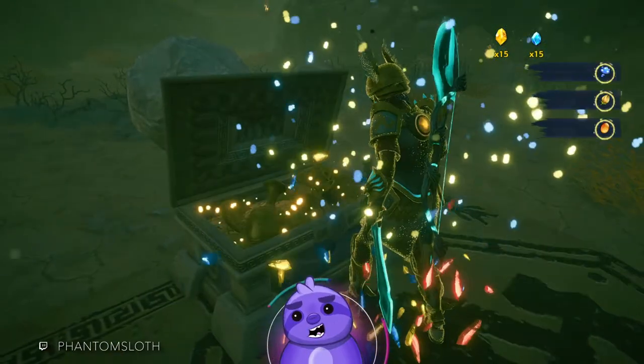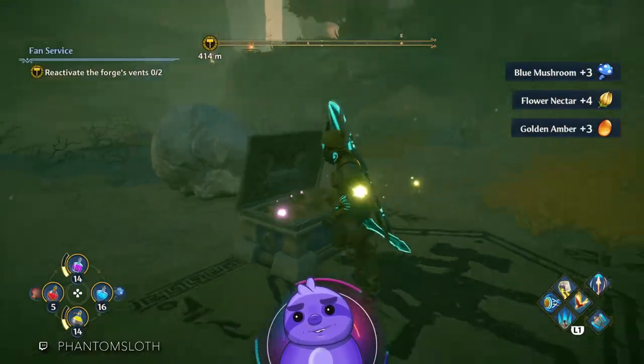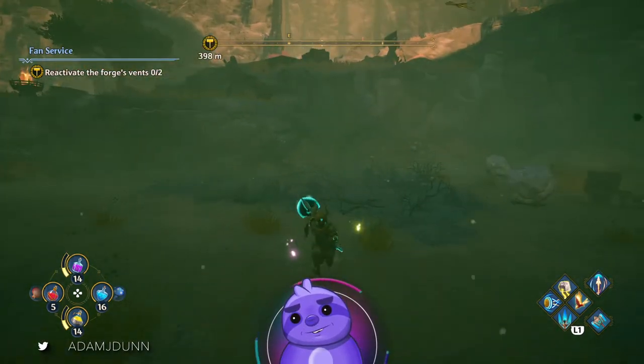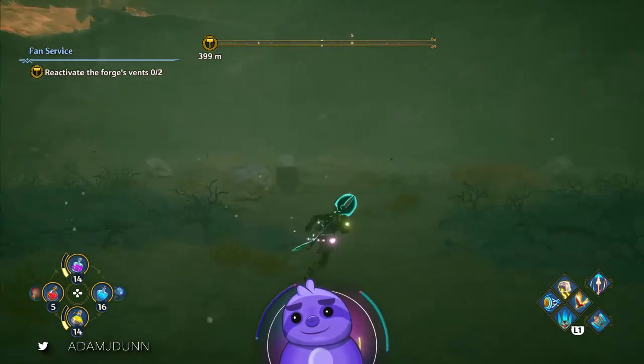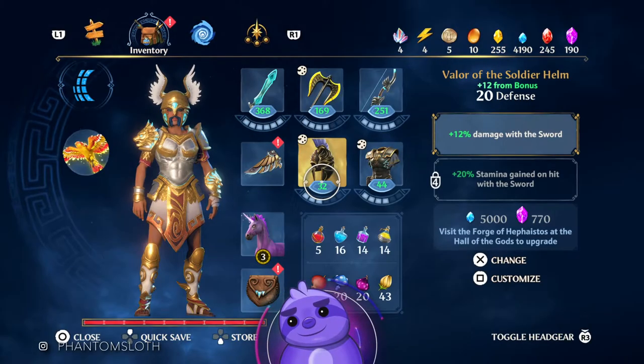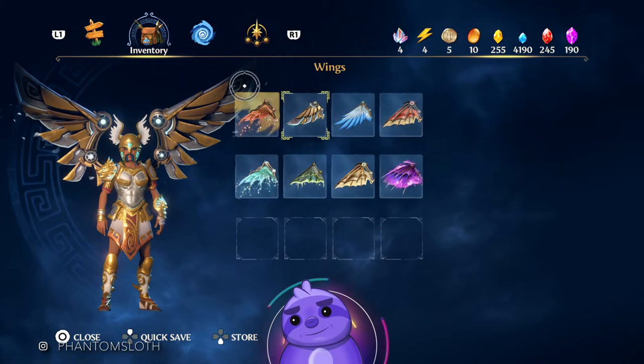There's also a chest here which has crafting materials, so if you're going to upgrade potions, this is probably a boss you're going to want to hit at some point. Go ahead and take him out, get your Ravishing Wings and your crafting materials. Let's take a quick look at what the Ravishing Wings look like.